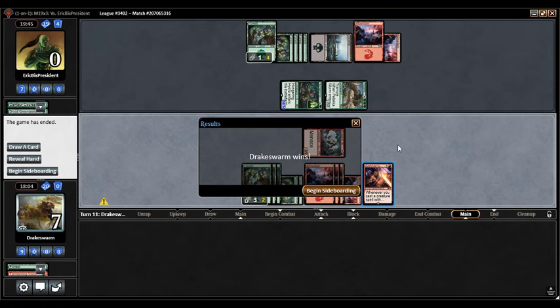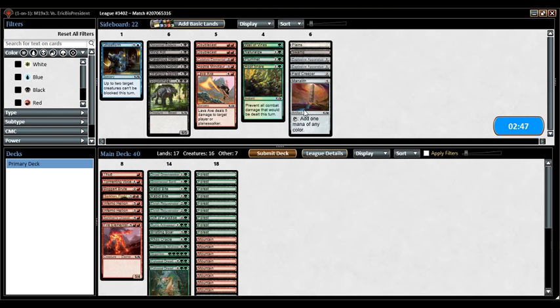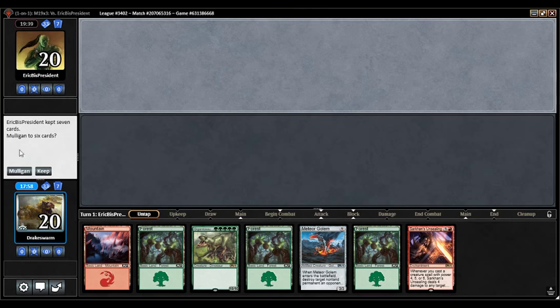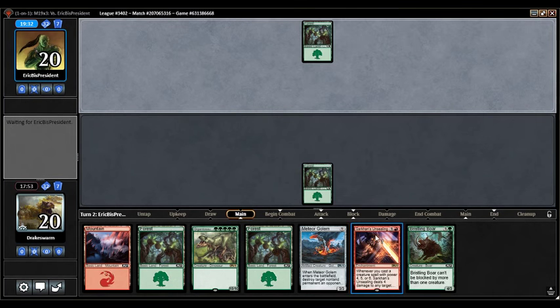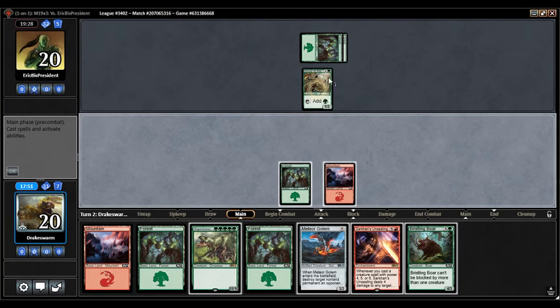Opponent's deck is better than our deck — they have a lot of big things and they're on the play. This is a matchup where I'd actually like a Mind Rot against a deck with a lot of late-game targets — you let them use up all their early-game stuff and then you get them. This hand is probably too slow. I have Sarkhan's Unsealing into something. I don't know why I kept that — it just has no early game. My opponent has already shown they can ramp pretty hard. I might not even be able to play Sarkhan's Unsealing on turn four.